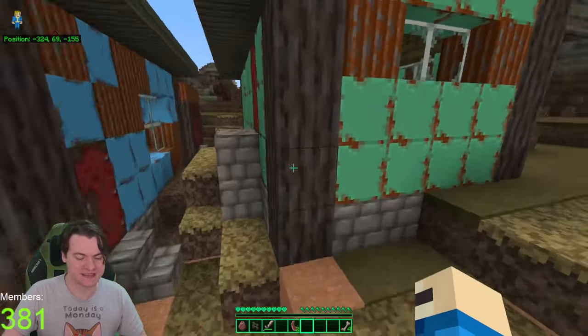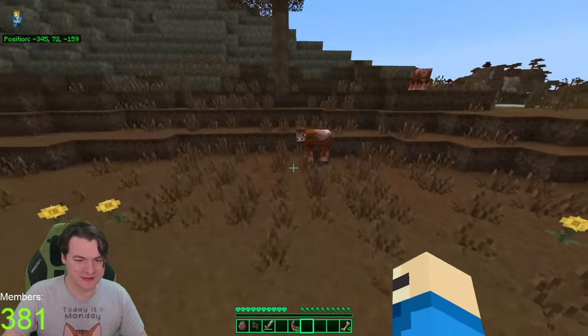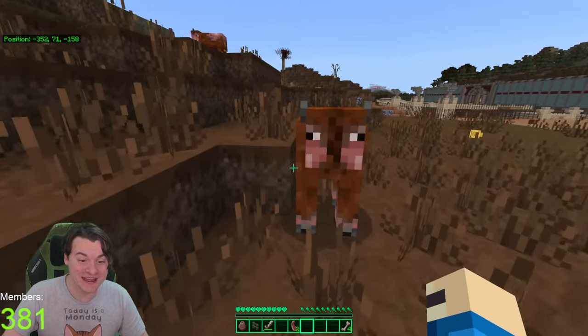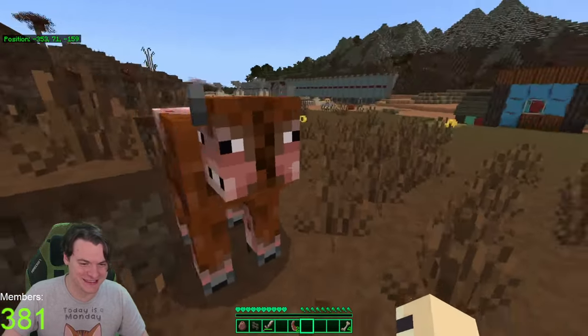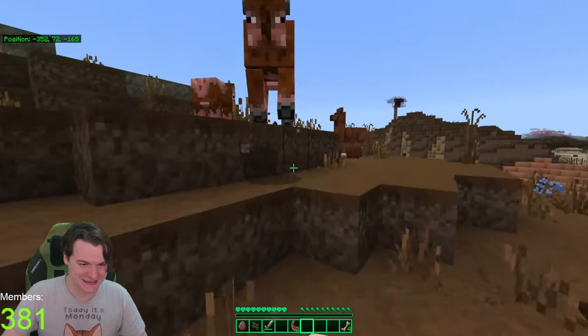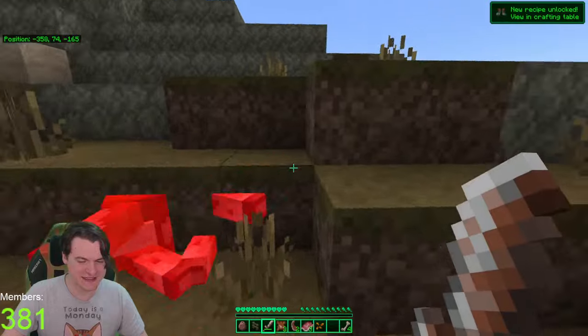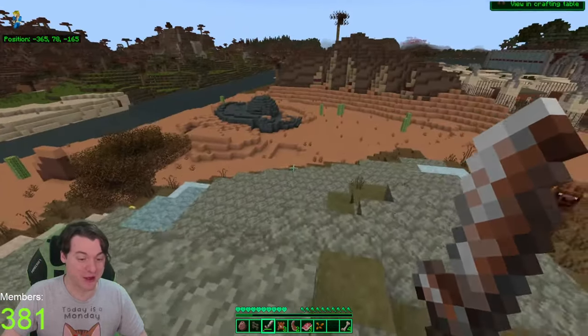Anyway, the point is I've been thinking a lot about what my role in an apocalypse would be. Are those going to be some Brahmin? They've gone for the two-headed look — that's actually very cool. Let's get some food, just in case we need it later.